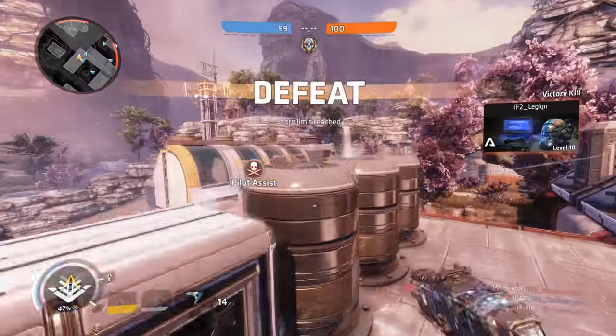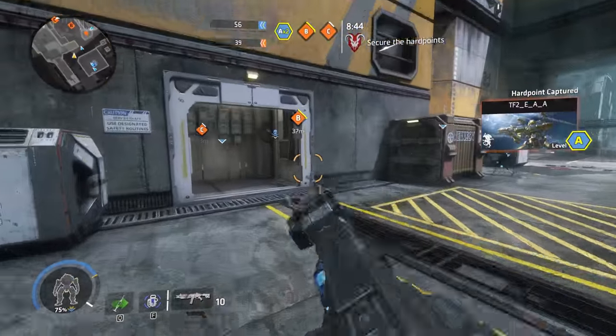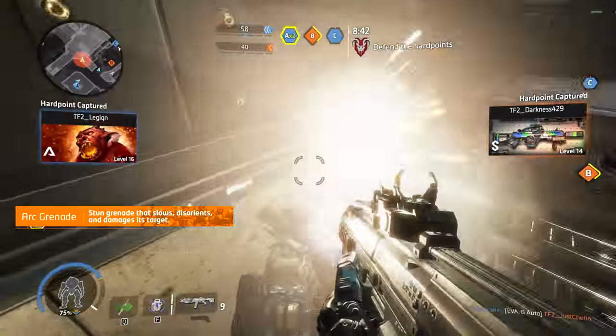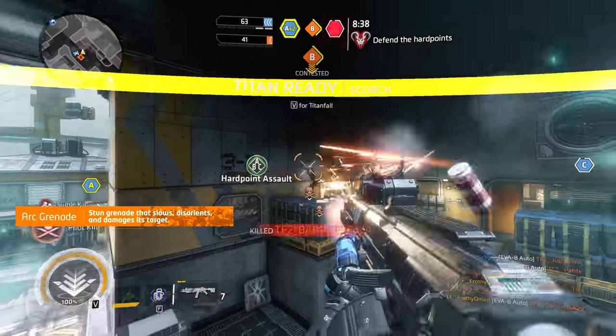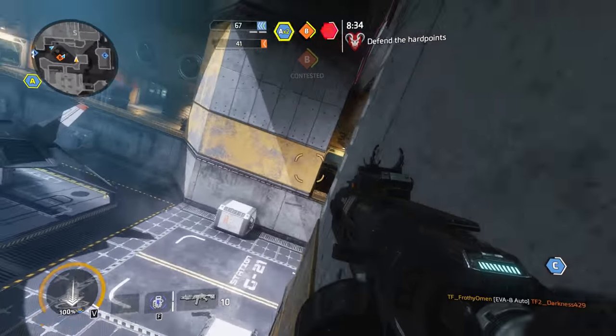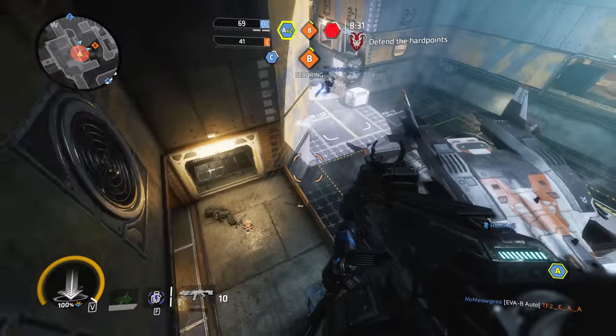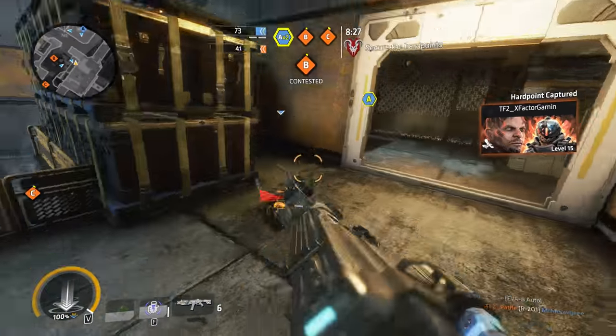Next we have the ubiquitous arc grenades. If you're ever unsure about which ordinance to use, the arc grenades are never a bad choice. Upon being thrown, arc grenades arm immediately and detonate as soon as they hit a surface, or on a timer if they've been airborne for too long. Anyone hit by an arc grenade will take a small amount of damage, have their movement speed slowed to a crawl, and their turning speed will also be slowed dramatically.